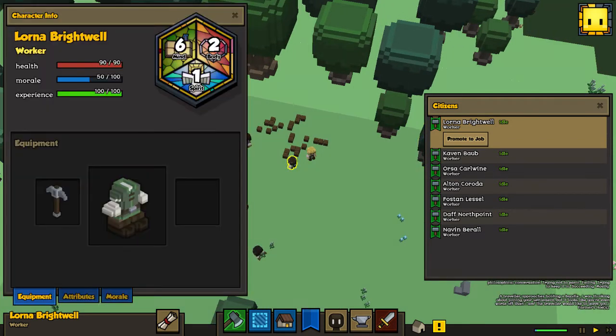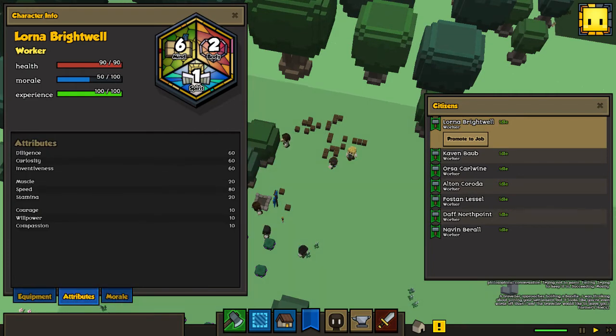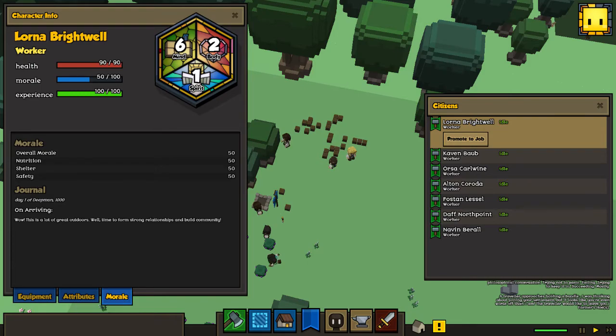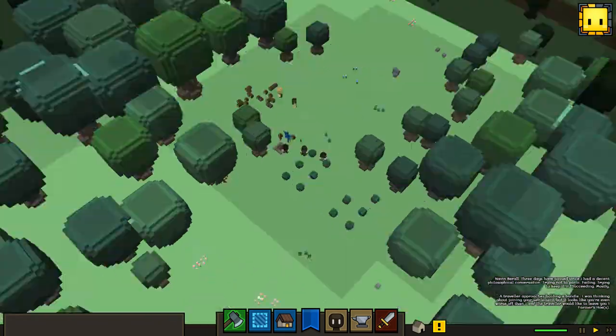If we go down here, we also have attributes and morale. We have all of these — they'll all do something at some point I'm guessing, but that's for a future update.